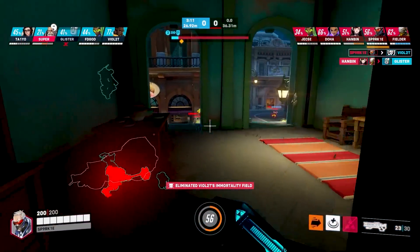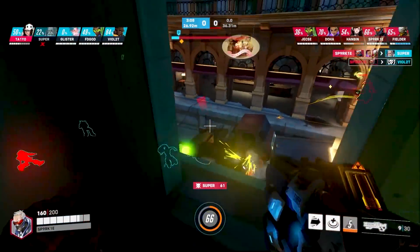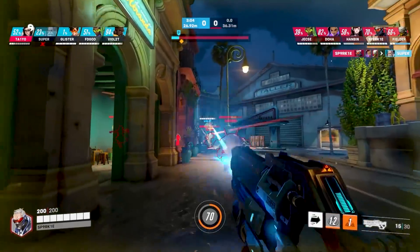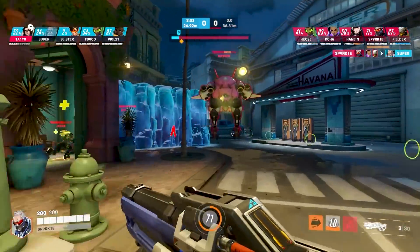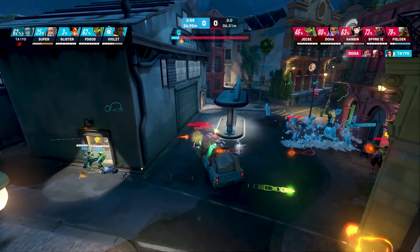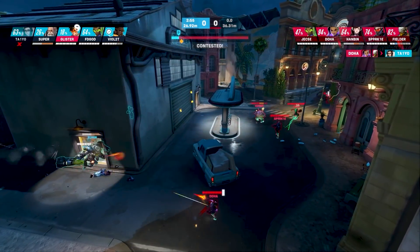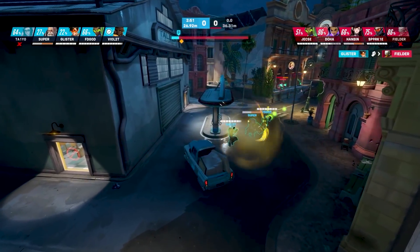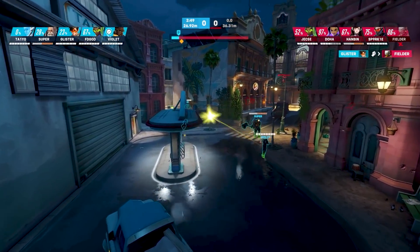Glister doesn't quite have the tools to get Hanbin out. They didn't get the immortality field down in time. Even with Lúcio in this composition, it's been difficult for the Shock to track down Dallas Fuel members because they're playing so spread out — a composition that really wants to lean on individual hero strengths and one-on-one matchups.